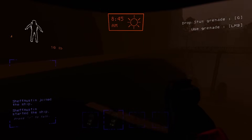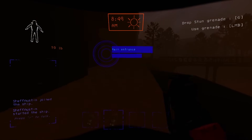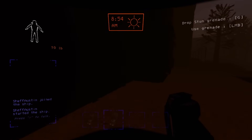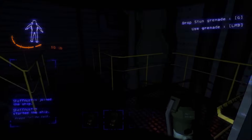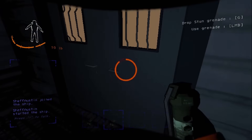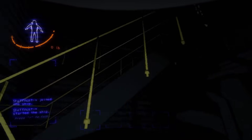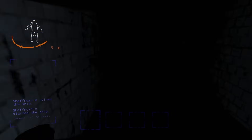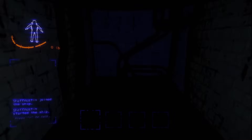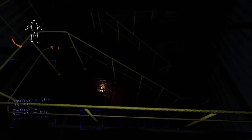Hopefully by the end of this run, I'll be proficient enough at eclipsed Vow that I'll not only survive this moon on my challenge runs, but my regular Vow will also be that much better as a result. I don't need these inside. I remember watching Thelonious drop those outside during the runs. I don't know why Zeekers decided to give Vow the most evil spawn rates in the game, but that's why we're here.